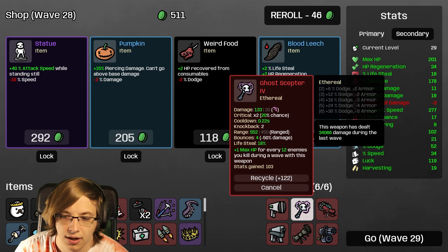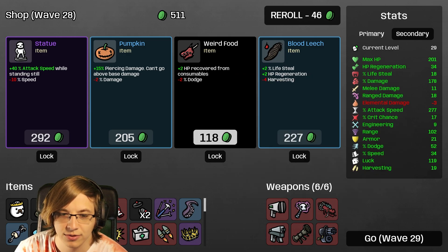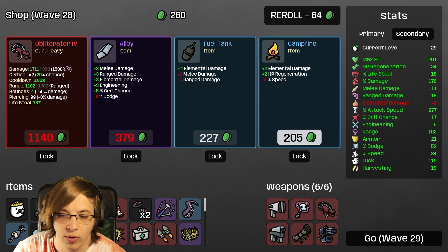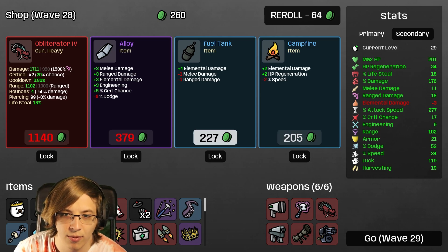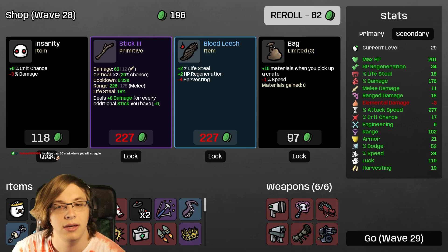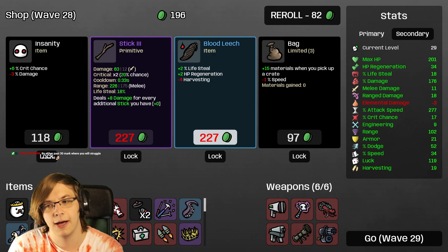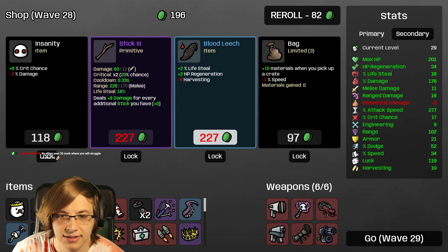More enemies are good. Can't go above base damage - that's the thing. The piercing damage can though, I think. We'll take one more Pumpkin. There's an Obliterator - we want to have unique weapons. If it was another Rocket Launcher maybe, but it wasn't so we don't care.